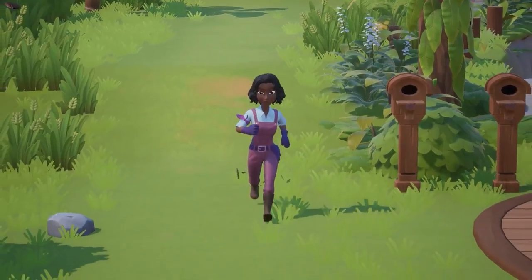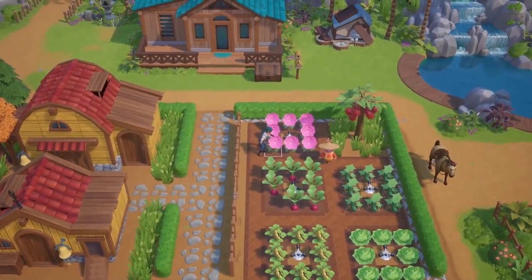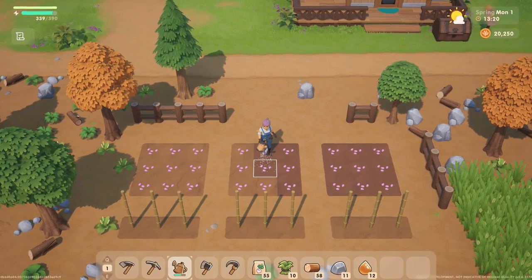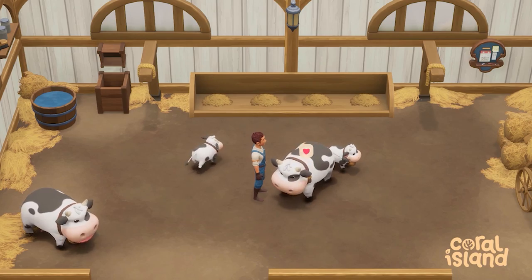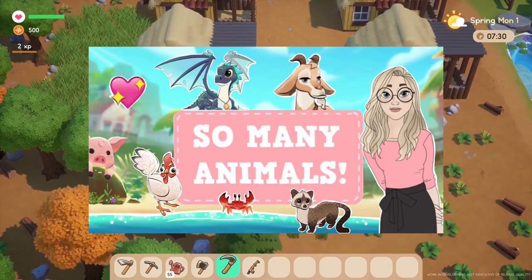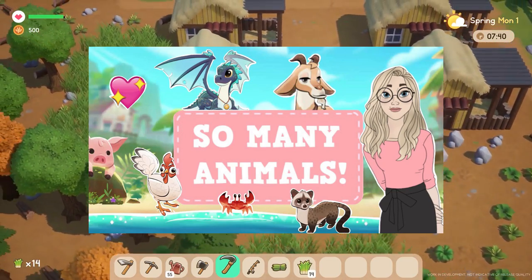One of the main goals of Coral Island is to turn your overrun land into a lush and lively farm by deciding which crops to grow and which animals to nurture. We've seen a number of video clips and images of how our farm will be able to transform, and I'm so excited for all the possibilities. I won't be talking about ranching in this video, but if you want to know more about the animals of Coral Island, I'll link you to one of my old videos.